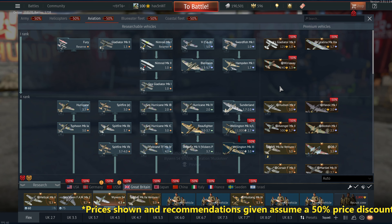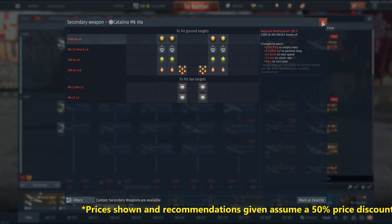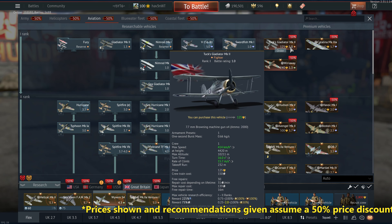Rank one — do what you want here. You're going to move past these so fast that unless you really want to spend some time here, just go ahead and skip this rank unless you really like pre-World War II planes. This is a skip for me.